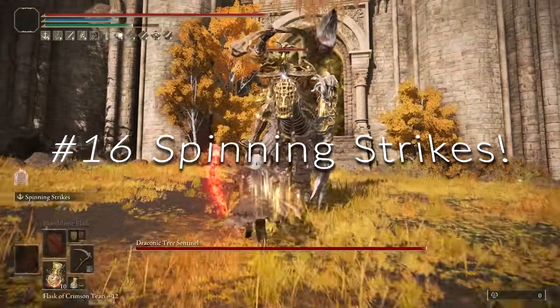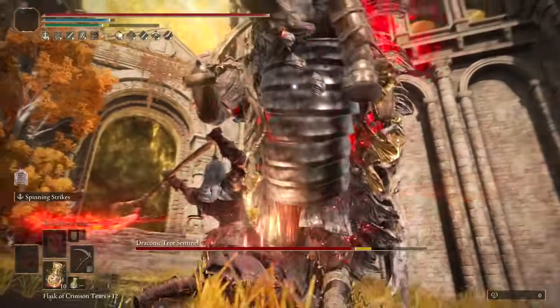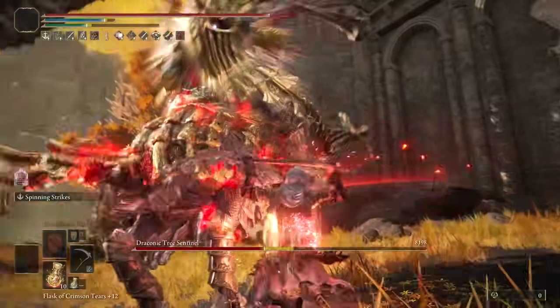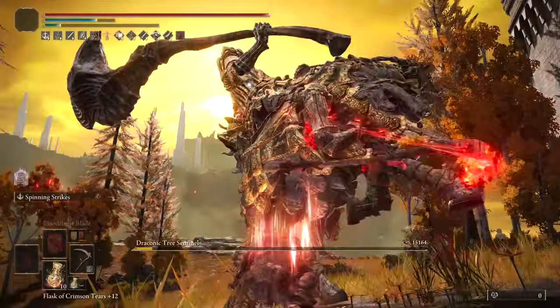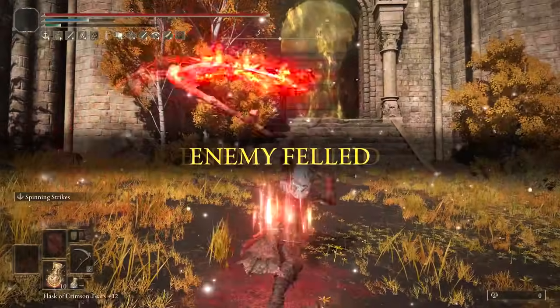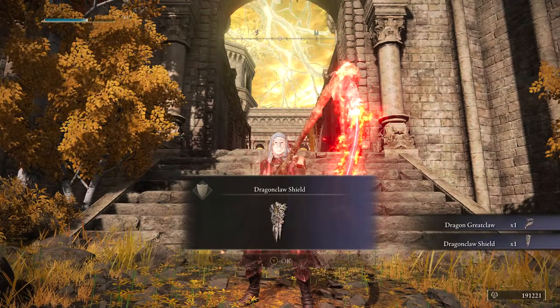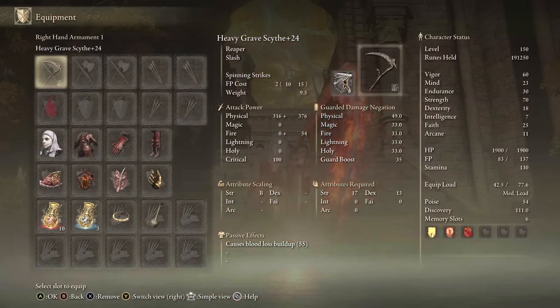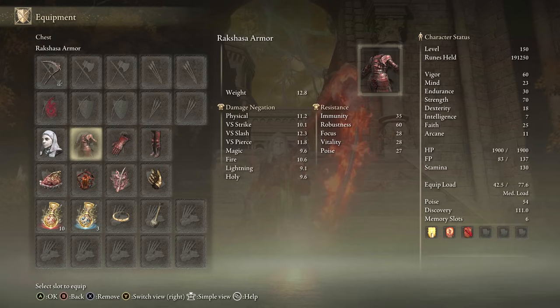At number 16, we have a favorite on this list: Spinning Strikes. It's one of the few base game bosses I took on because I wanted to show this awesome clip where I absolutely destroyed the Draconic Tree Sentinel on New Game Plus 7. Spinning Strikes is incredible — it does a ton of bleed buildup and physical damage. Since Spinning Weapon was nerfed, Spinning Strikes is without a doubt now the best one.